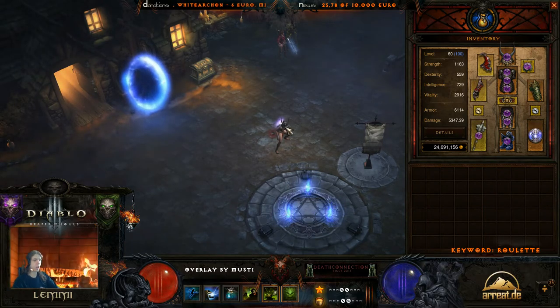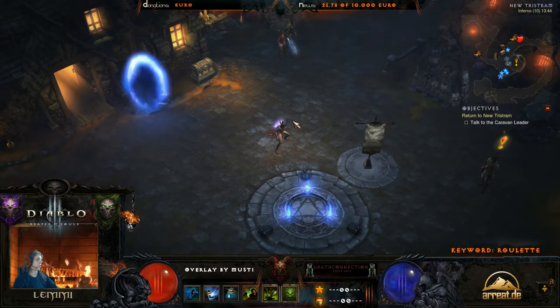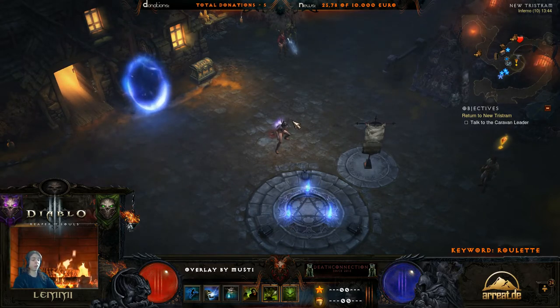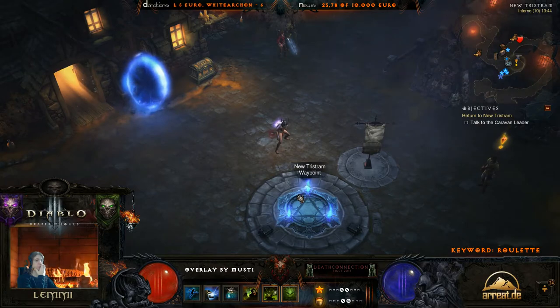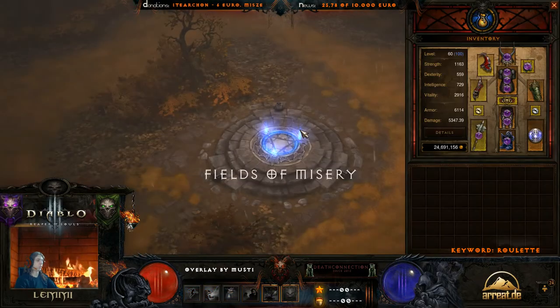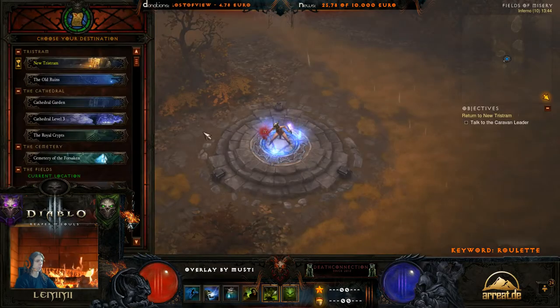Hi guys, my name is Lemmy and today I'll show you what you need for preparing Crypt Runs - Crazy Crypt Runs. With Crypt Runs we mean the DK Crypt on the Fields of Mystery in Act 1. You have to be lucky to find it, it's only sometimes here - maybe you need 5 games to find it. There are two possible spawn points: right on the top side or left bottom side. I search for the Crypt and then start the video.